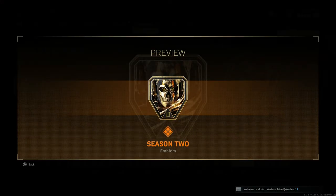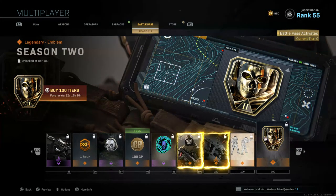The final Tier 100 reward is the Season 2 emblem — featuring Ghost in gold. That is a really nice emblem and I really hope I can grind my way to Tier 100 to unlock it.